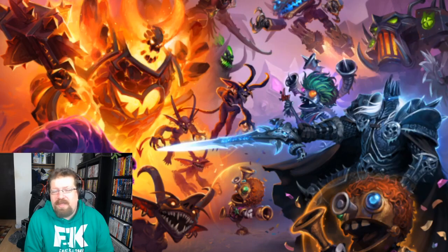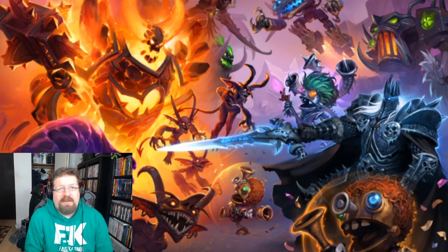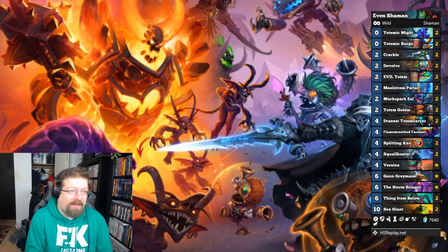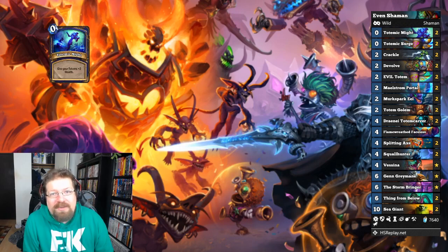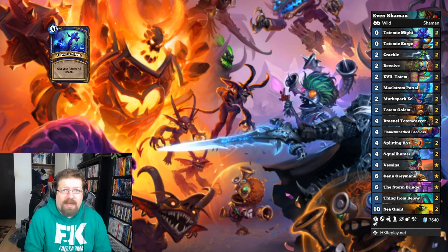The next deck on the list is possibly the best deck in Wild — the most consistent and strong deck. It's been taken to rank one Legend on multiple servers all over the place. Just a very solid deck and very easy to play — bots regularly hit Legend with it as well. That would be Even Shaman, the totem-based Even Shaman. Totemic Might in a tier one deck — see it here first. This deck has been super powerful; it really came through in the last month or so, emerging on North America from a Chinese meta snapshot as one of the top-rated decks.